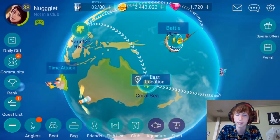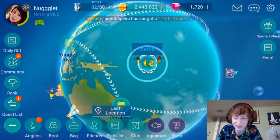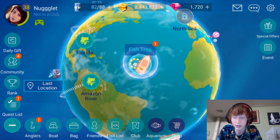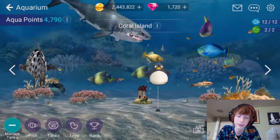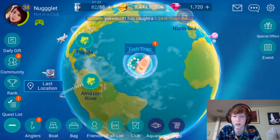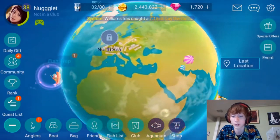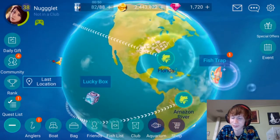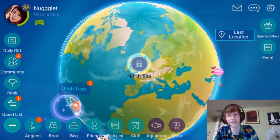Gems are everything, so where can you get them? Time attack is a big one, as I've already said. You get your weekly aquarium ranking taken into effect. There's also a daily fishing score — the more fish you catch per day, the more gems you'll get at the end of the day. Right now I'm set up for 10 gems just by catching whatever amount I've caught today. So that's pretty easy. Aside from that, just hold on to your best scoring fish and the gems will be flowing.